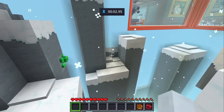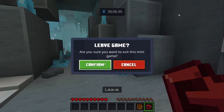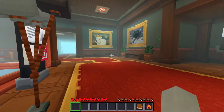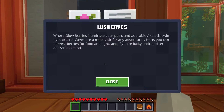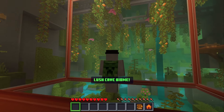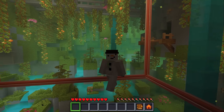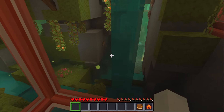I didn't mean to start the game again — whoops! That's cool that they give you another way to start it though, that's a lot of fun. What's over this way? A big goat statue, nice! Oh, lush caves — axolotls, glow berries, and all these vines. Now would you take a look at this — what a beautiful biome!